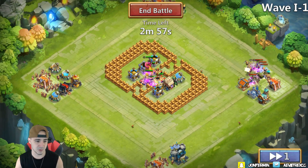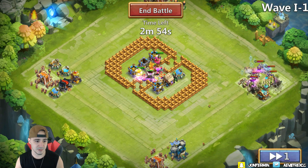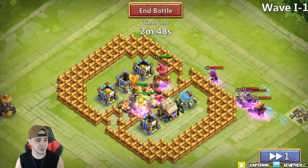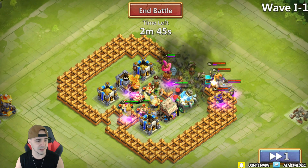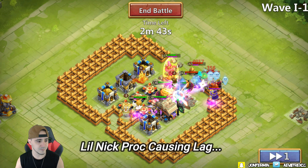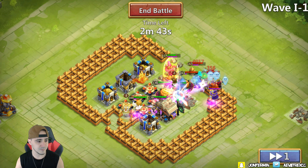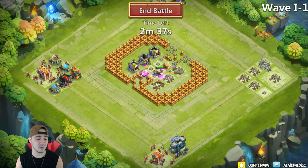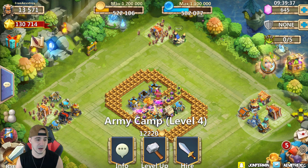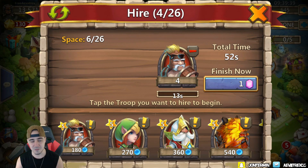Here we go — it comes from the top right, okay that's not bad. We just need to take out the spirit mage as quickly as possible. Lil Nick is going to help with the troops — I like that. Oh no, okay that's not good. Pumpkin Duke is dead, this is not looking good. That was not what I was looking for. Let me conserve my troops — we went down a little too fast on that.